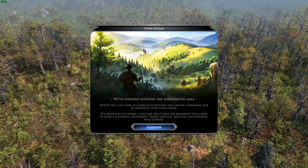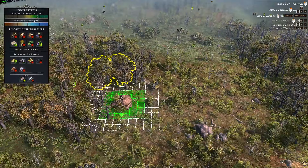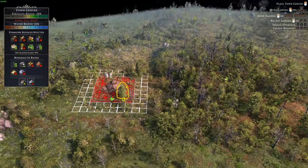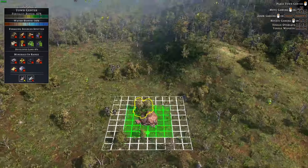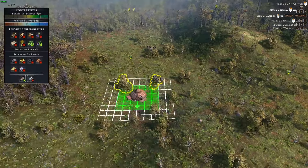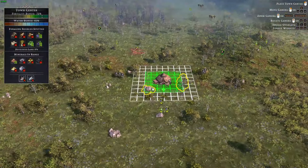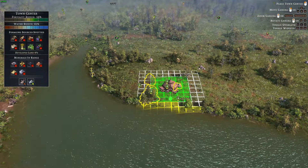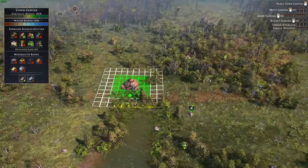So when the game starts off, you're given the option to choose where your town center will be, and for this you have to be very strategic and choose the right spot. You don't want to build near bandits, and you don't want to build near dangerous animals that can kill your civilization. Right here there are wild boars in the area that will attack your villagers.